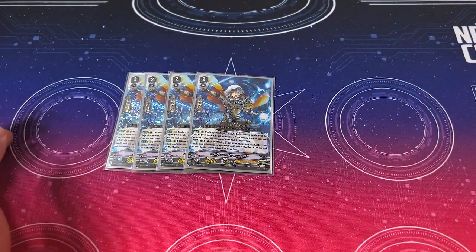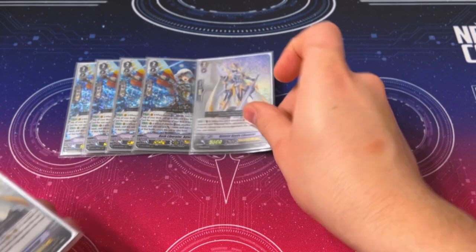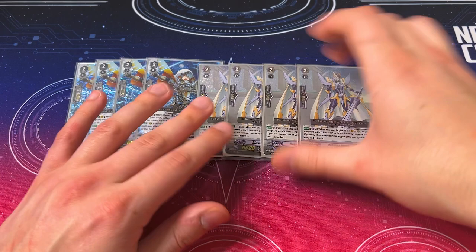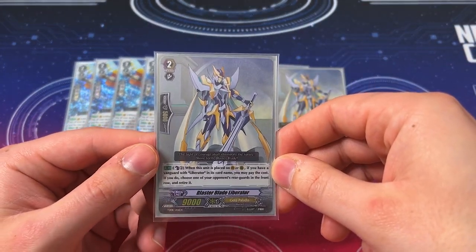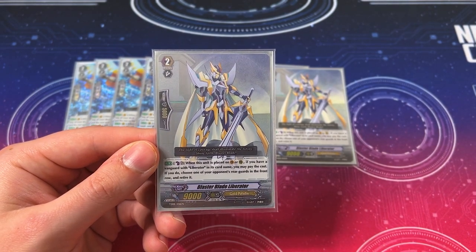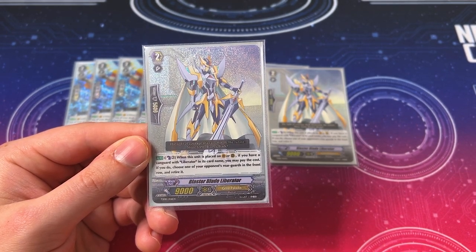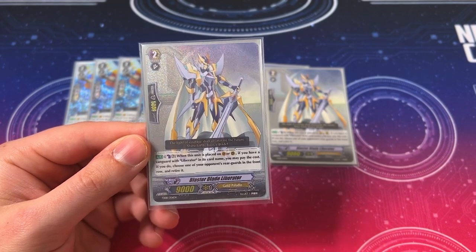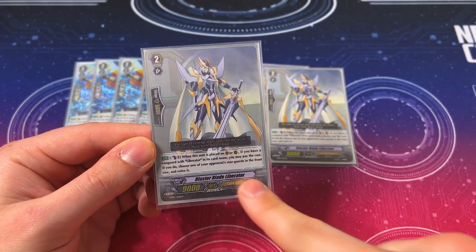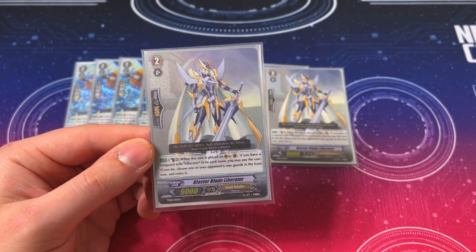Someone decided to make a comeback from 2013 — it's Blasterblade Liberator from the Breakride era, originally from Trial Deck 08. Its skill is Counterblast 2, when played as Van or Rear, if you have a Vanguard with Liberator in its name, choose one of your opponent's rear guards in the front row and retire it. We don't really run it for the skill — we run it for the name, Blasterblade Liberator, and the fact that it's a grade 2 Liberator, so when you ride Holy Shine on top of it you can use the skill.